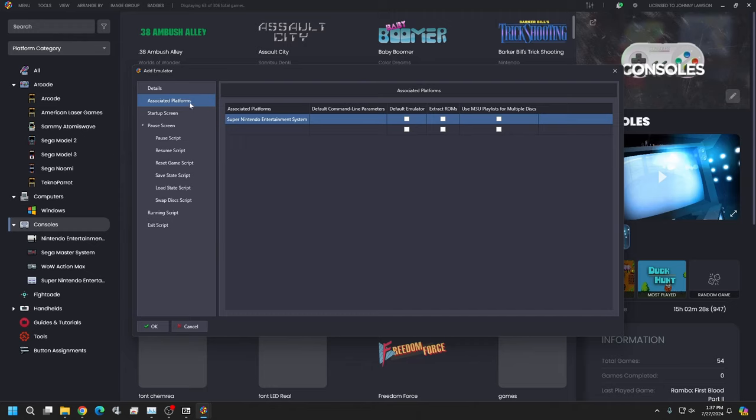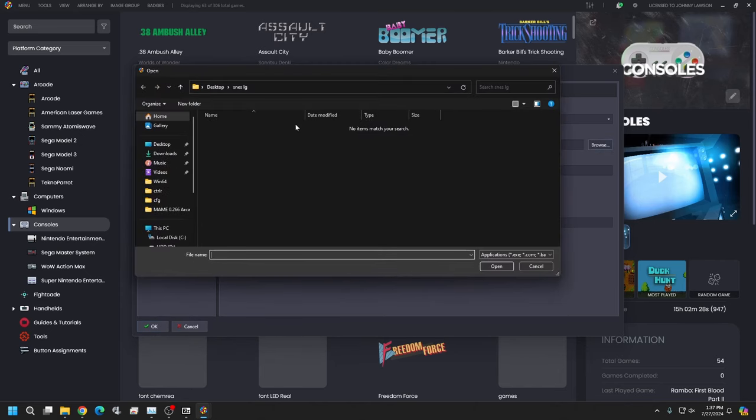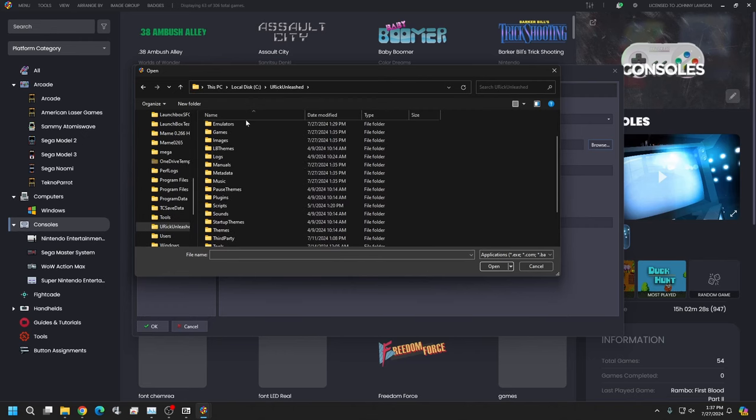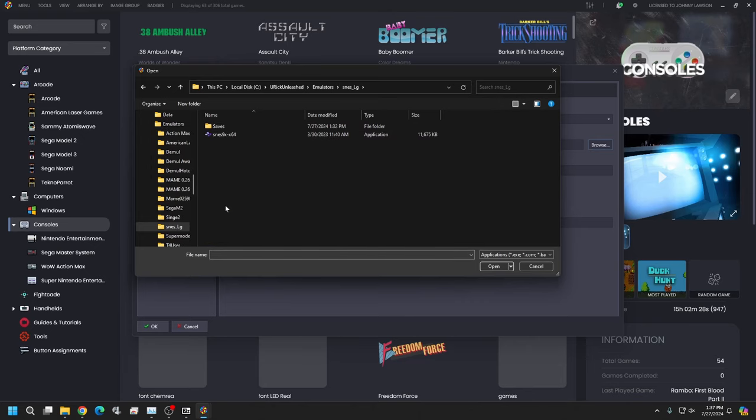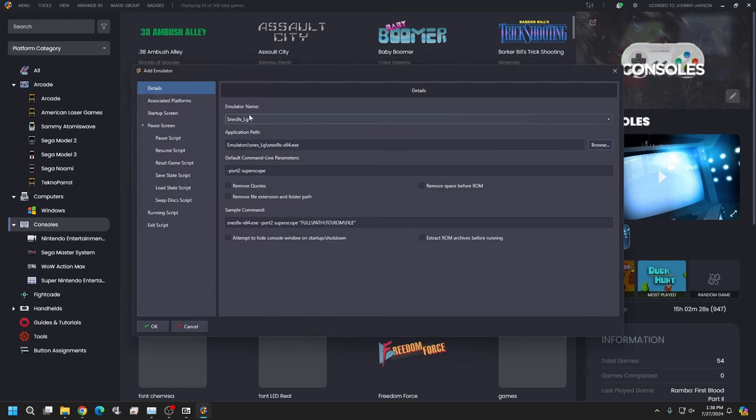We're going to reassign the games in a bit and it's going to be super easy. Everything looks good — go ahead and hit OK. Make sure the emulator path is set to the folder where we dropped the files. If the executable doesn't show up, drag the file type dropdown to 'All Files' and it should appear. Once you have the path, hit OK and close.